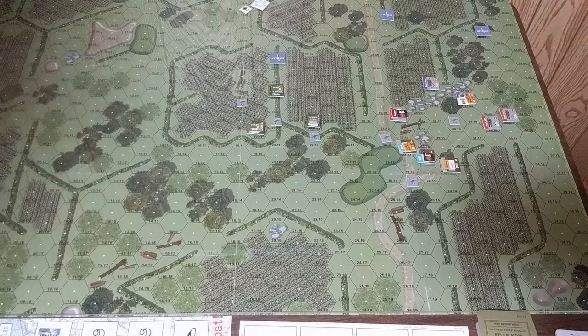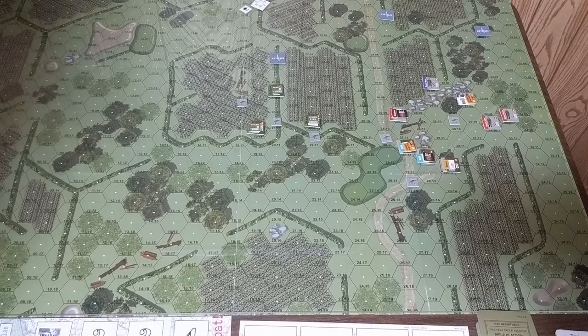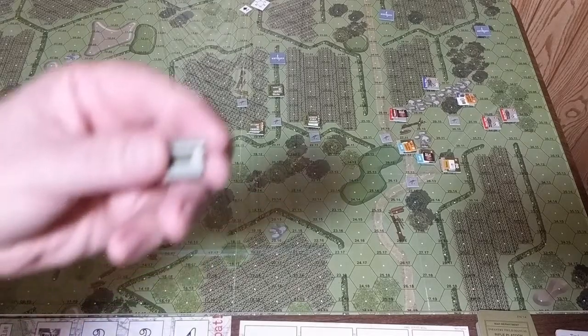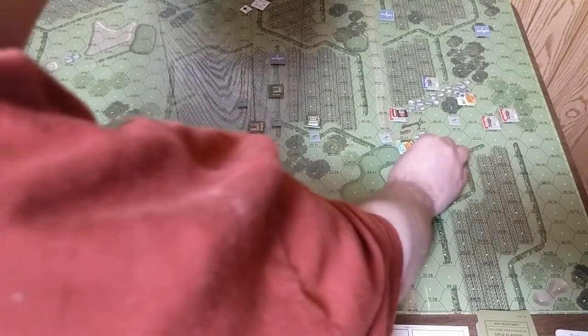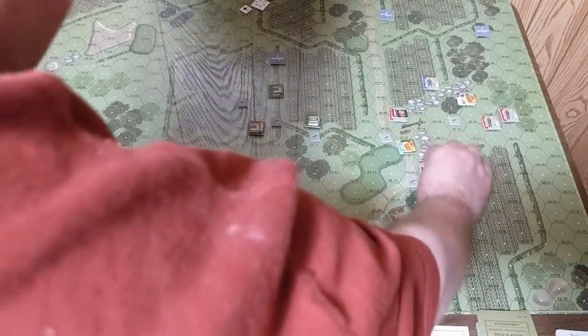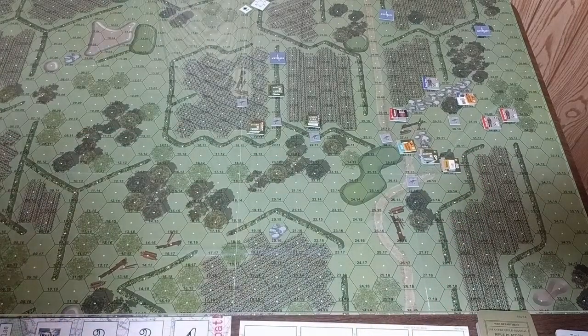Looking at Baker team, Private Goldstein is out of ammo and has no other weapon, so he can't fire. I'll give him a reload order. He's already in the rocks for some defense, and if he still has that reload order at the end of the turn, he'll reload, remove the ammo marker, and be able to fire in the final turn.